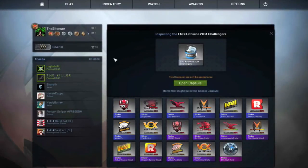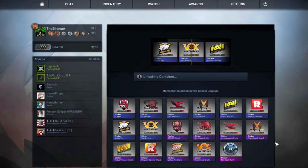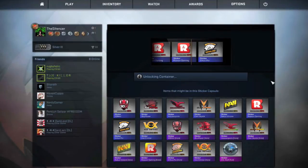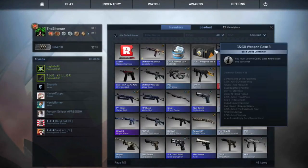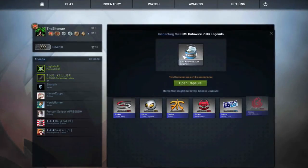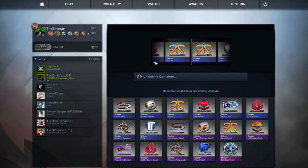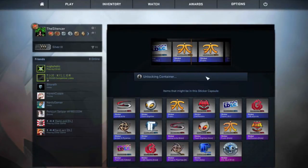Let's open these capsules — and just to let you know, this doesn't need any keys, so yeah, this container can only be opened once. Oh okay, so here's all the stickers. Reason Gaming, okay. Let's open the Legends — and yeah, this looks cool. In just pajamas — and I got the Fnatic sticker.